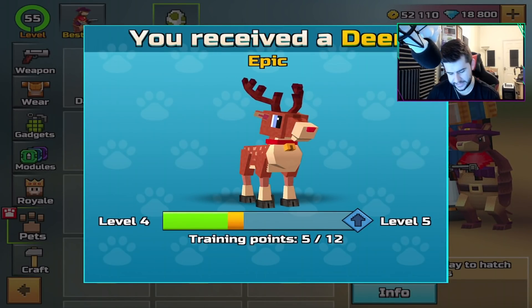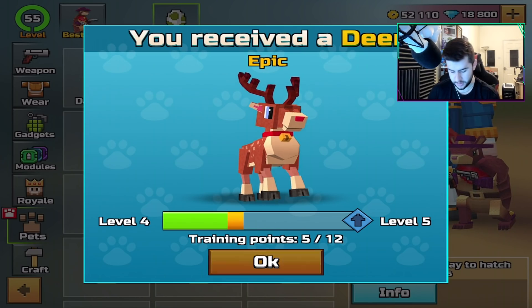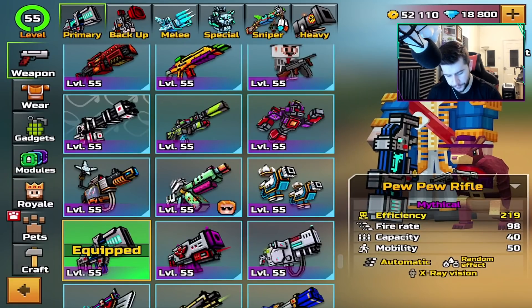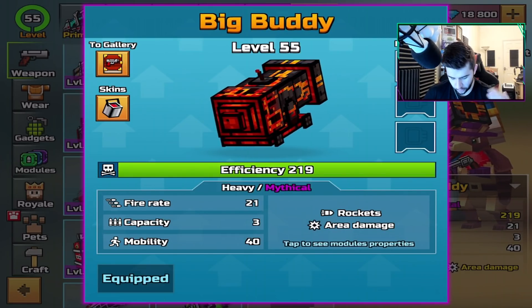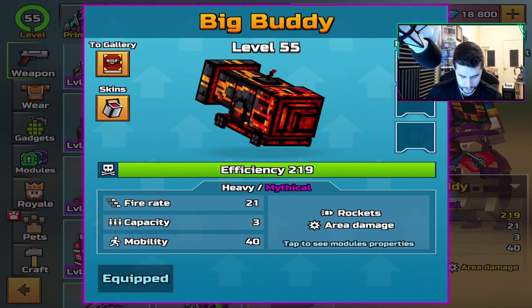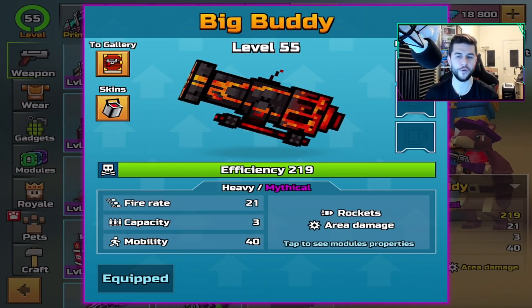We've got a champion egg here and it's a deer — we're getting close to Christmas, so that's acceptable. Focusing on the Big Buddy, specifically the Volcano version: it's rockets with area damage, a fire rate of 21, a capacity of 3, and mobility of 40.